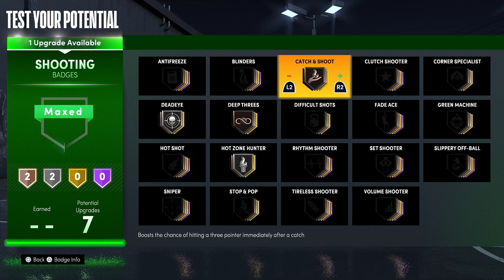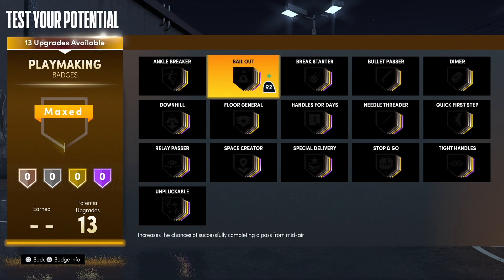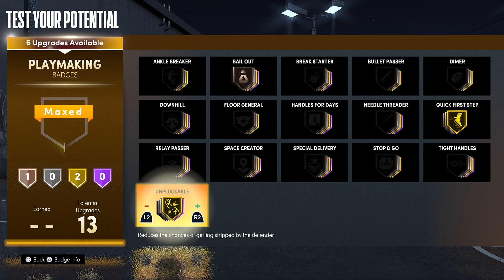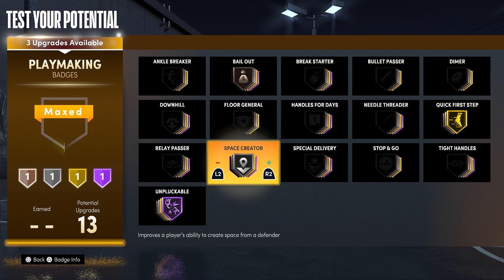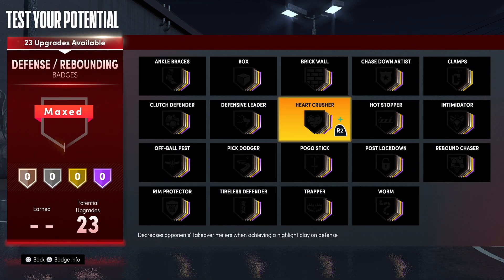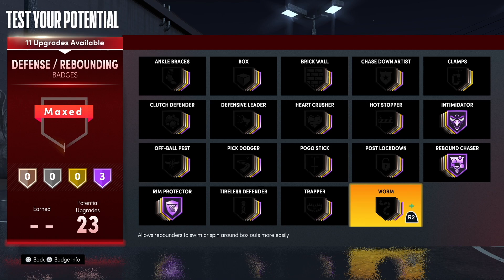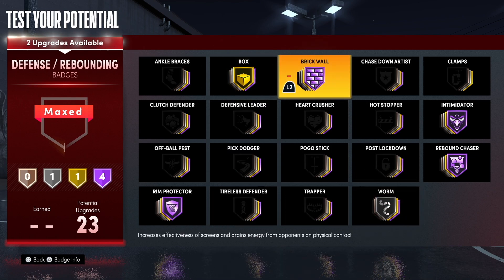For your 7 shooting badges I have dead eye, deep threes, and hot zone hunter on Silver, with catch and shoot on Bronze. For your 13 playmaking badges I have unplugable on Hall of Fame, quick first step on Gold, with handles for days and space creator on Silver, and bail out and tight handles on Bronze.